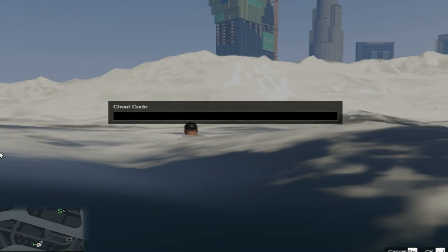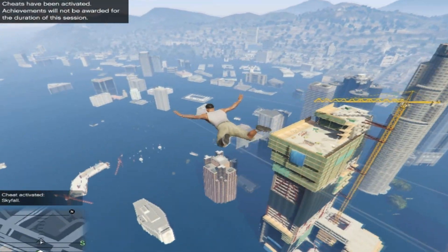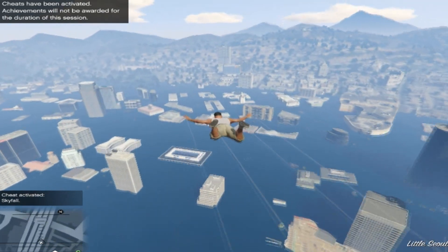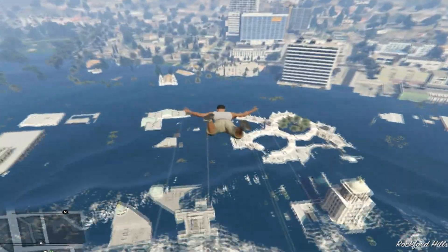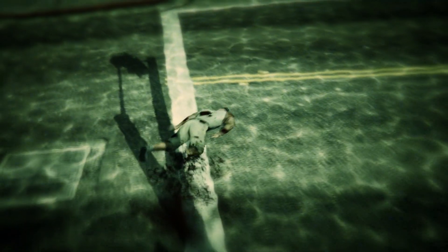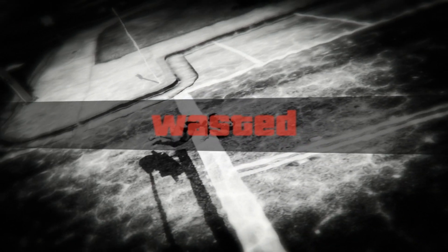I'm just gonna activate the little cheat code, which is Skyfall. So you can see how much water this tsunami actually covers, how much of the city it covers. As you can see now, all of the city is just covered in water besides the top half. But that'll soon go. I'm gonna see if I can get there. Maybe get a submarine or something. Come on, don't kill me. He just went right through the water and hit the floor. What a shame.